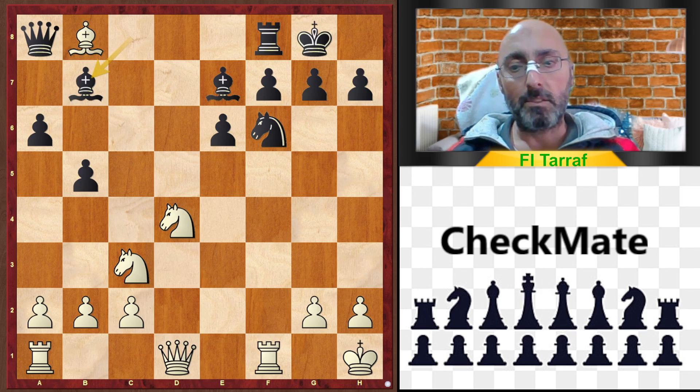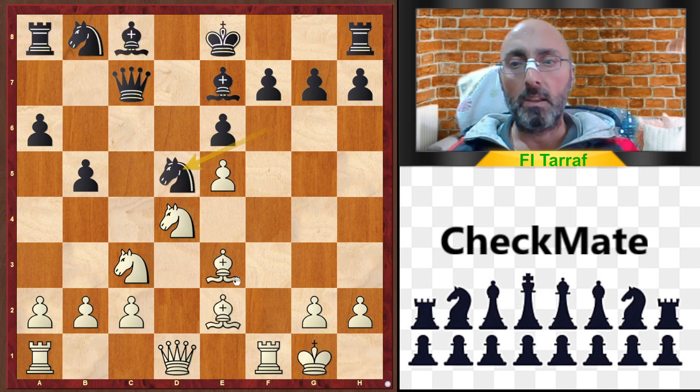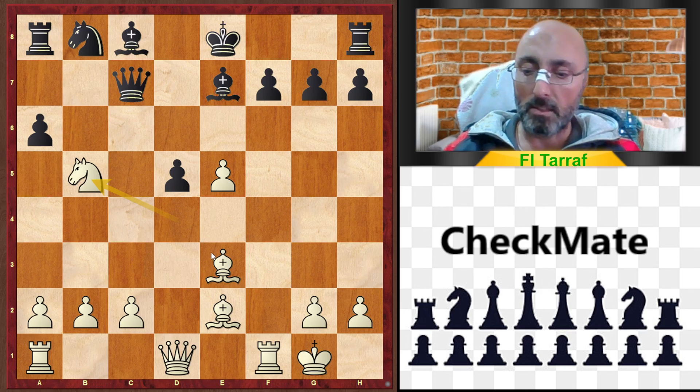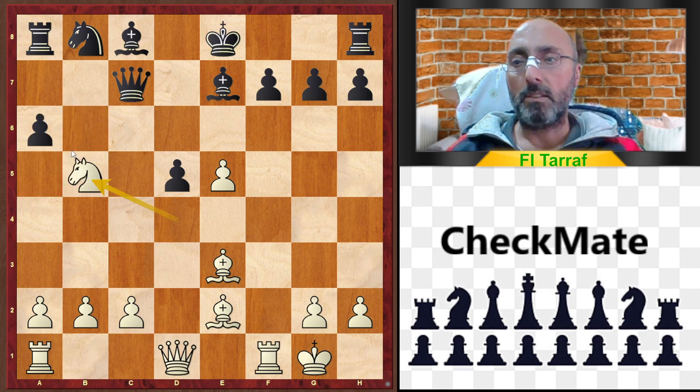Another move to consider is Knight d5 — but this is a bad move. After Knight d5, e5, and Knight b5, this is considered a clear advantage for white. In case a8 takes b5, then Queen d5 attacking the rook and the f7 point.